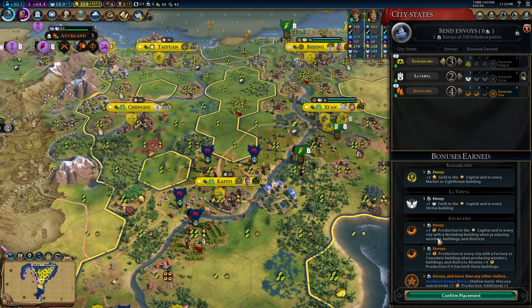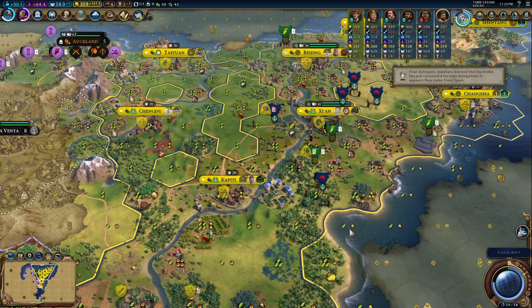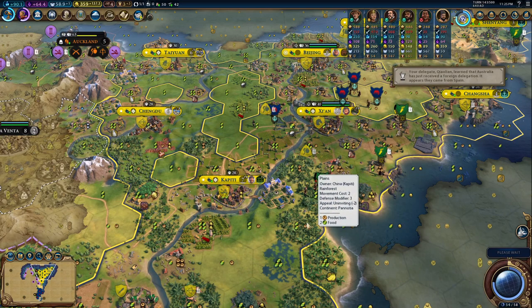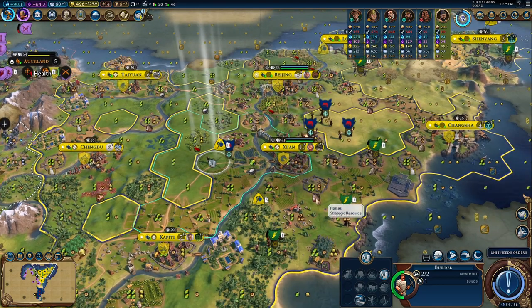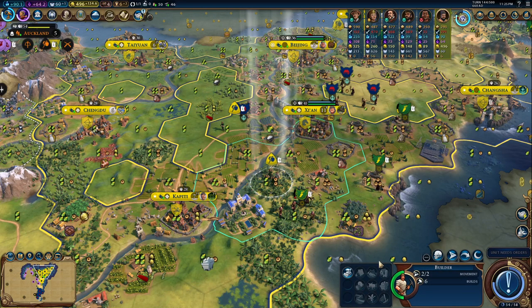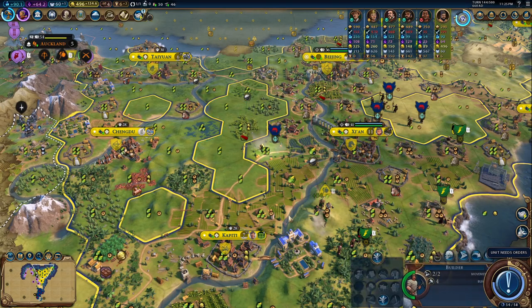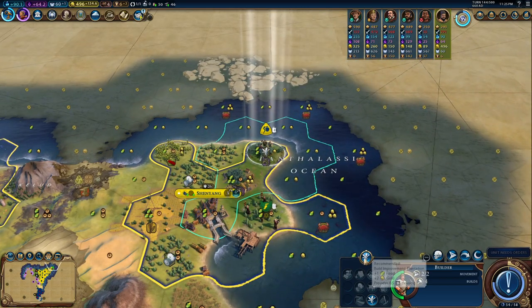Let me try to get some arcane — all for me. Oh this religious war is so funny. No one cares. Actually I was thinking maybe I would like to chop Xi'an for the wonder instead. But you know what, that's it — we do Capiti. We do the aqueduct first and then the industrial area. And everything is going to be fine.